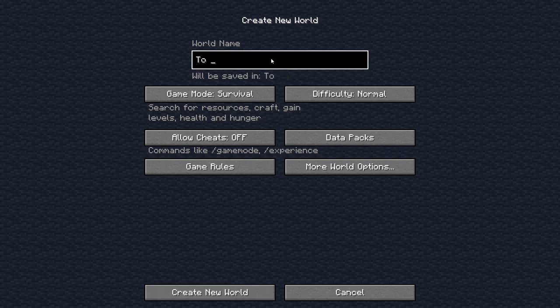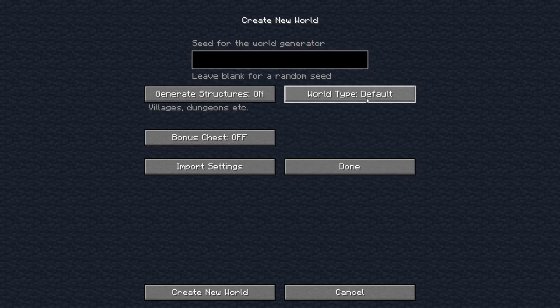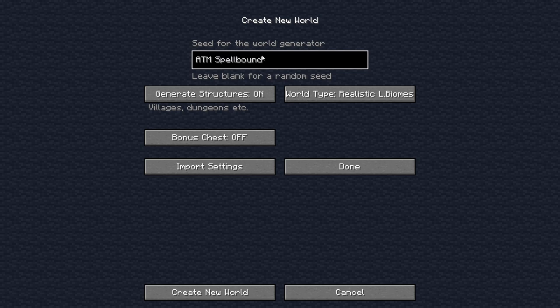Let's go ahead and make our world. We're going to set the difficulty to hard survival. We have realistic and realistic large biomes — I think we're going to go realistic large. For the seed, I know if I do my normal seed I'll probably end up with ocean 99% of the time. Let's go with 'ATM spellbound' as the seed, so if you're playing along: ATM spellbound and realistic large biomes.